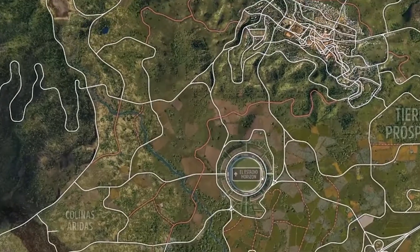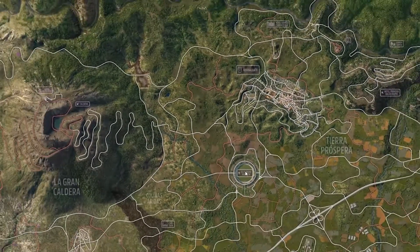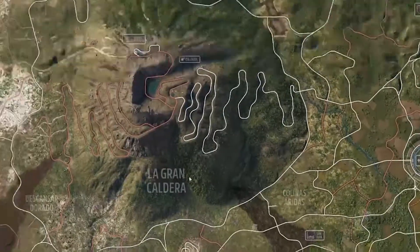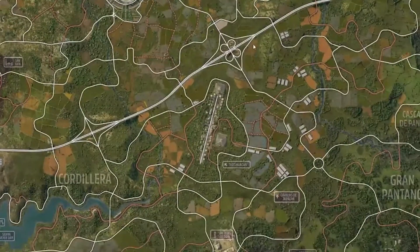As well as that, we have the stadium, obviously. We've seen Events Lab being showcased in there, so hopefully it's not the only place we can make Events Lab events, otherwise it's going to be quite a limited game mode and everyone's going to lose interest very quickly. Hopefully there's more to it than that, and we can build levels on the volcano or in the cities.